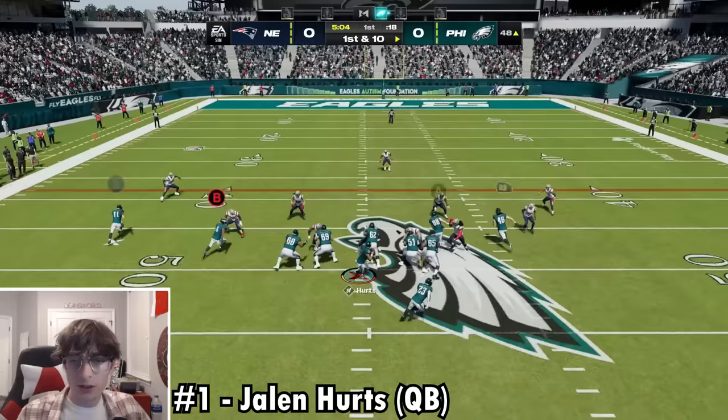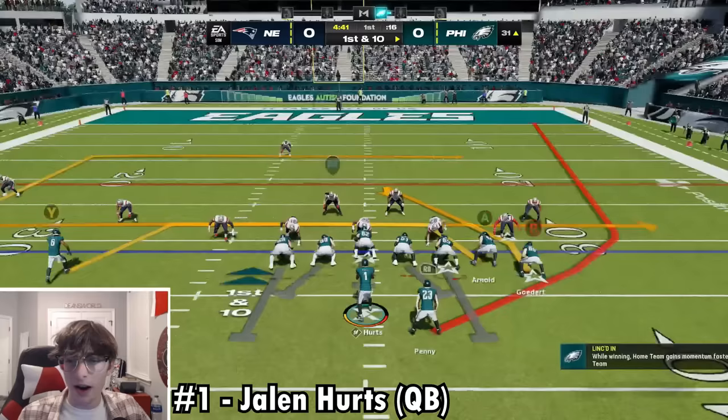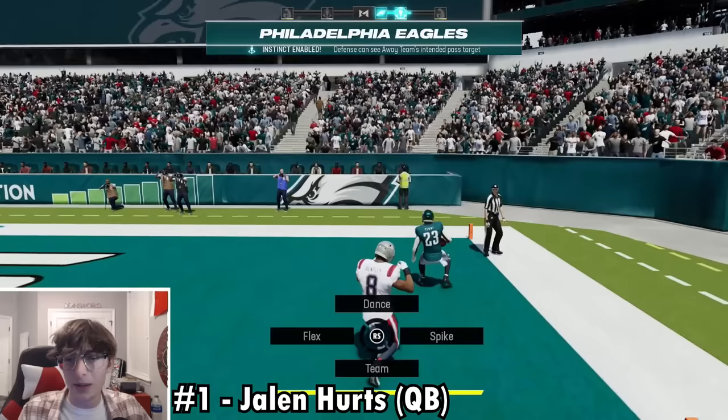Here's our first quarterback of the day. It's Jalen Hurts — it could have been Justin Fields, but we already know who the better number 1 is. Devontae Smith wide open for the first down. No secondary on the wheel route — what are they doing? Like Clay Matthews said, watch the wheel route, and there it is — that's a passing touchdown for Jalen Hurts.